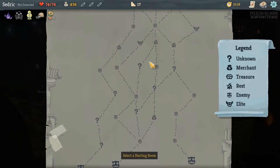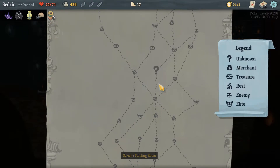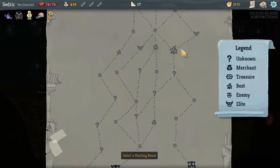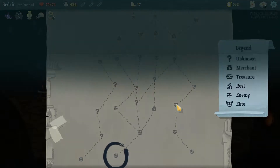Looking at the map — I really desperately need to upgrade some stuff. We need to go on a path with fires. We need to hit a shop. Thinking we need to take the center path — here we go.